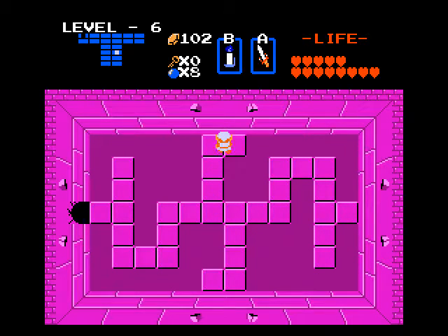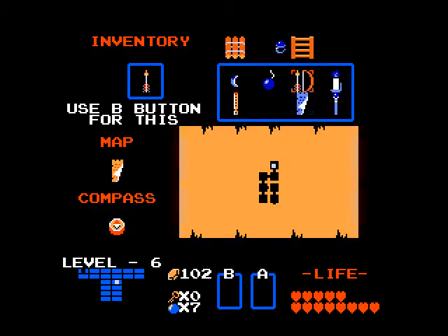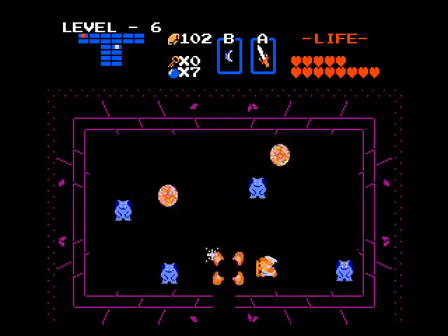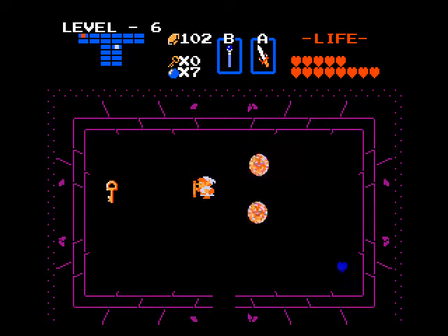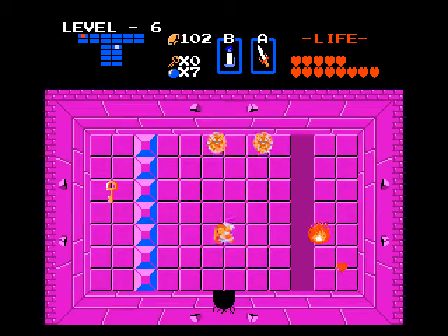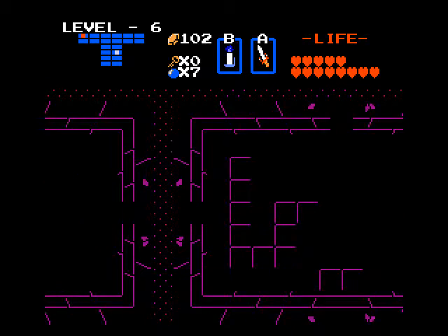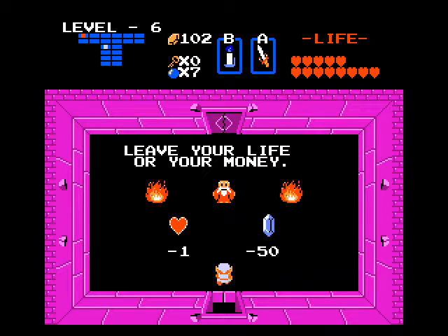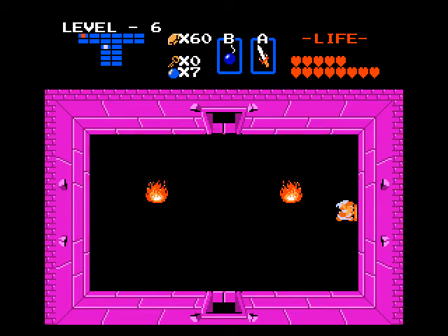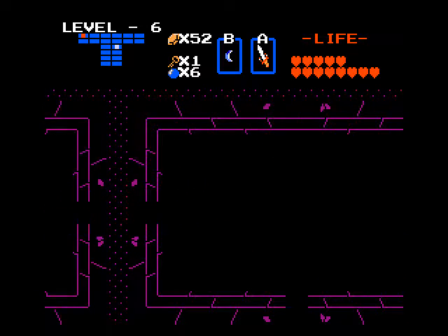Compass. Going to bomb the wall here now, then go up. I don't have the book yet. Stun this — stun the fire. Key! I want the key, but we gotta go around to get it. Looks like we gotta bomb the right wall in the next room up here. Another toll room, and we have enough to pay it. Now we bomb this wall, grab our key — and I'm glad the fire stayed dead that time.